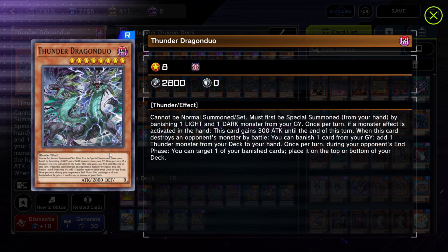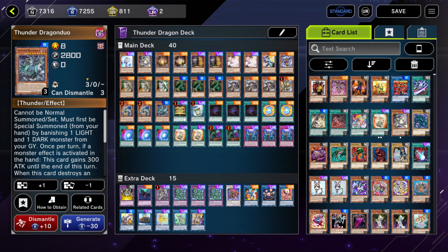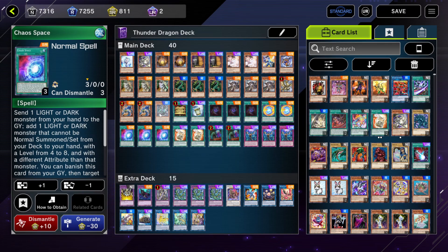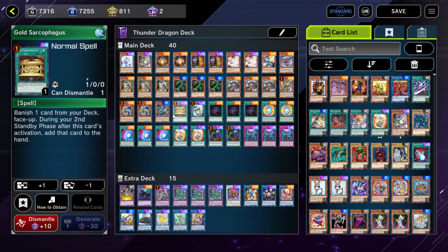Thunder Dragon Duel is also pretty strong — you're not going to summon it a lot from situations I've used it, but it has really unique synergy with Chaos Space that gives you a chance to get a free draw. Gold Sarcophagus is really good for this deck — just banish and you can get any Thunder Dragon effect, so really good.